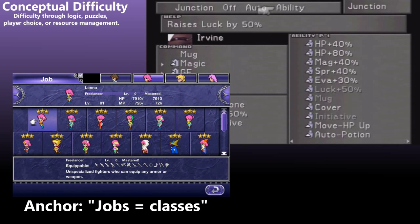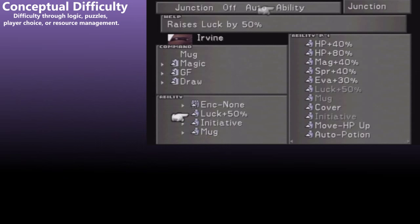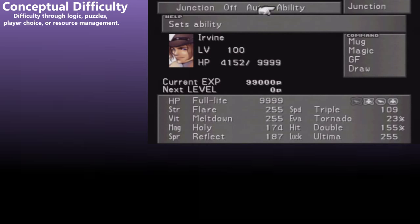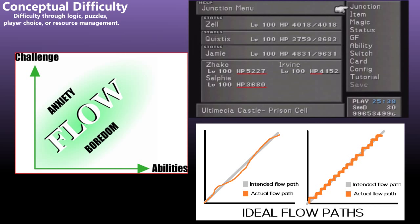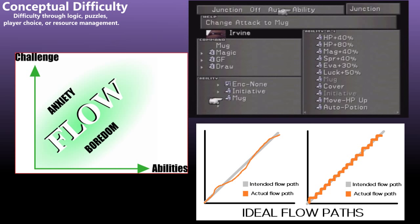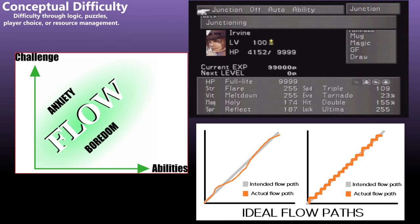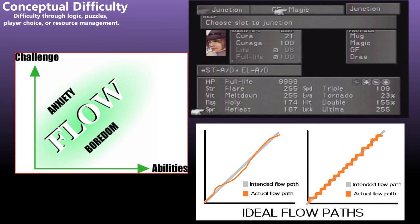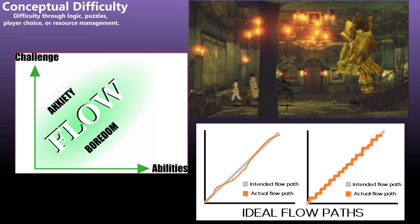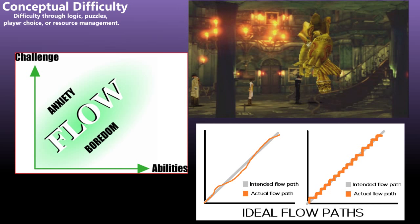I'm probably in the minority for not understanding junctioning, but I'm pretty sure that every gamer out there can relate. The game is balanced around the expectation that a player will use the junction system to the best of his or her ability. When the player loses this advantage, the game difficulty begins to outweigh the player's skill. It's interesting that to fully enjoy this game, the player must first acquire a new skill — junctioning magic — which makes the beginning of the game potentially more difficult for players unfamiliar with the system.